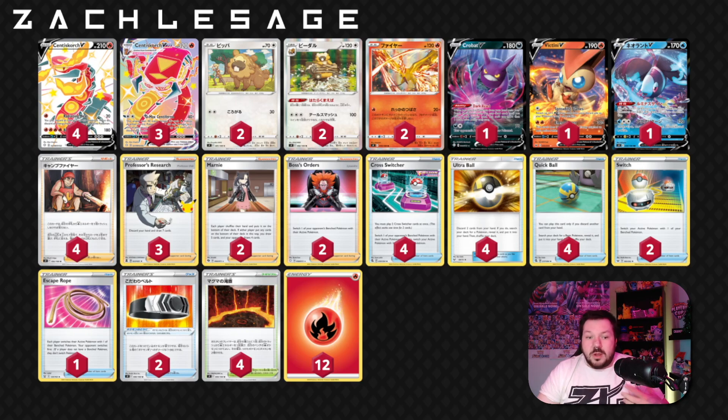Magma Basin is the big card — that four-of count right beside the 12 Energies. The goal is just Centiscorch VMAX: build up a bunch of energies, Magma Basin, attach. The attack — G-Max Centiferno, or whatever it's called — is one of those things. The Bidoof-Bibarel line allows you to draw more cards, and drawing cards is obviously going to be incredibly good.